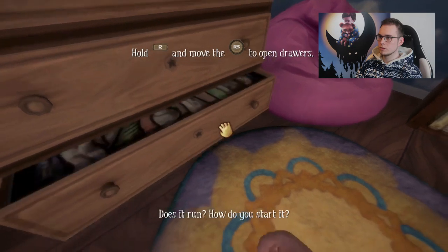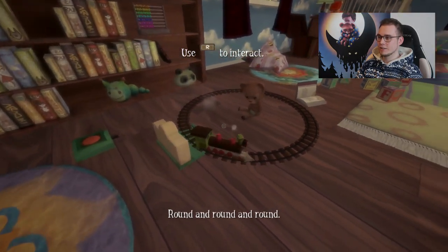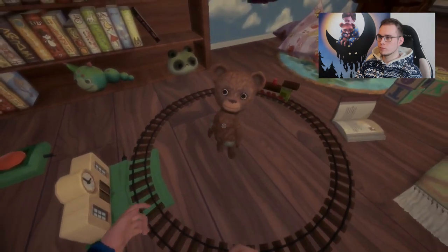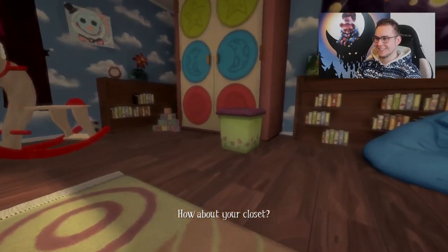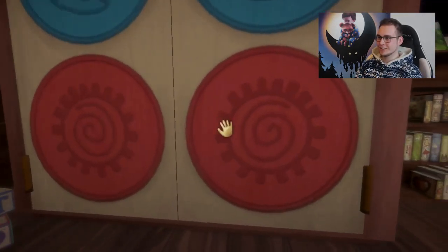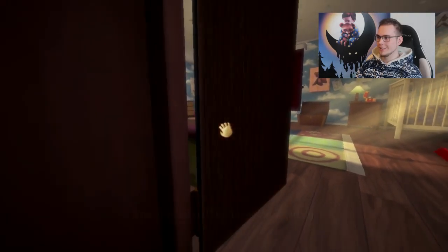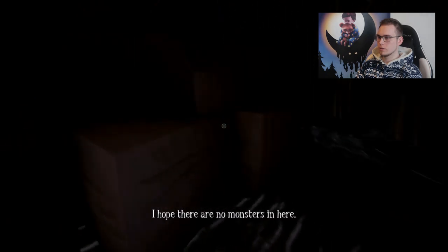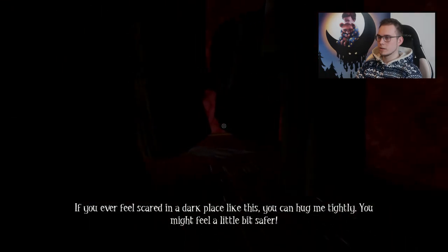'Does it run? How do you start it?' There it goes — round and round and round. 'Pick me up and carry me on your back. I'm going to show you something. We need some place very dark.' The closet looked dark. 'Your closet.' It has to be darker — shut the doors completely. 'I hope there are no monsters in here. If you ever feel scared in a dark place like this, you can hug me tightly. You might feel a little bit safer.'